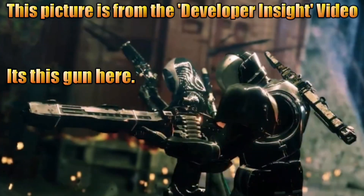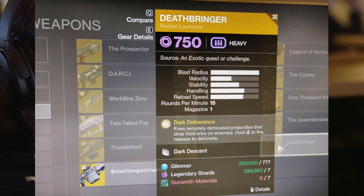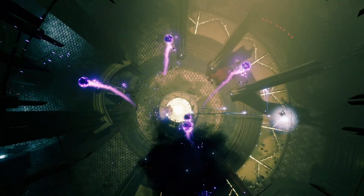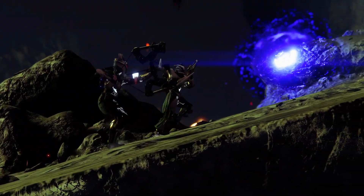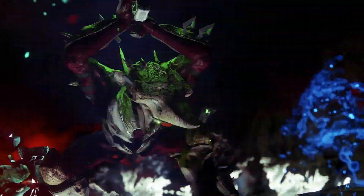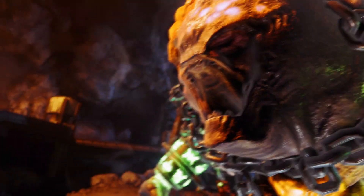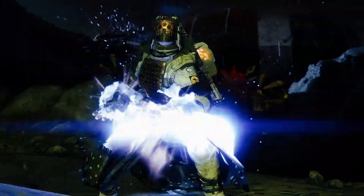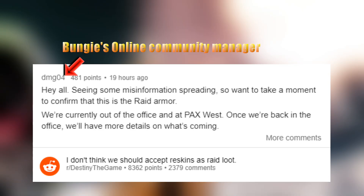Moving on to the last exotic, a rocket launcher called Deathbringer. It comes with a perk called Dark Descent, and its exotic perk is called Dark Deliverance — fires remotely detonated projectiles that drop void orbs on enemies. Hold the trigger to fire and release to detonate, so it works similarly to the old D1 launcher Dragon's Breath. This is either planned or someone is in some deep doo-doo, because there's quite a bit of saltiness over on Reddit — right now it's ultra salty, especially concerning the armor. Damage04 has confirmed that the pictures are indeed the raid armor for the upcoming Black Garden raid called Garden of Salvation.